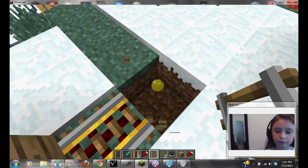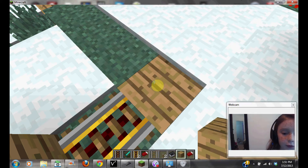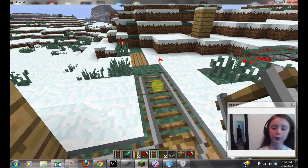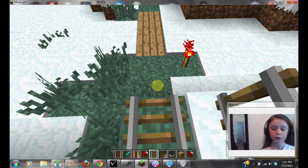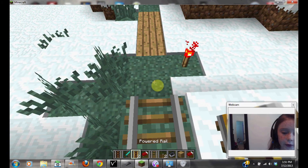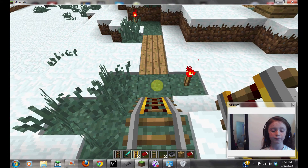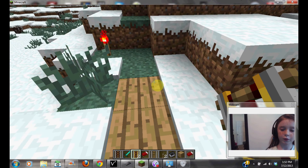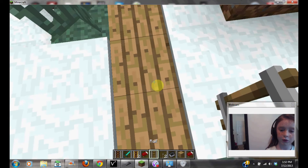Okay. So then you want to put another power rail right here. And you want to put another normal rail right here.